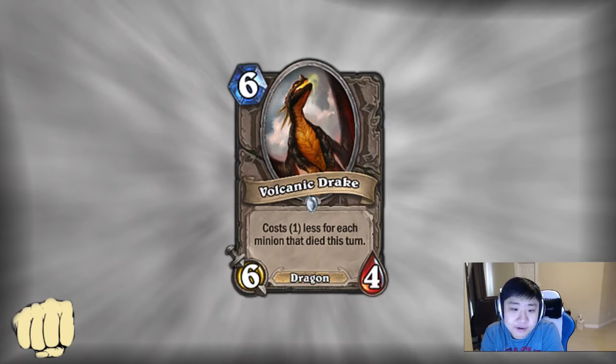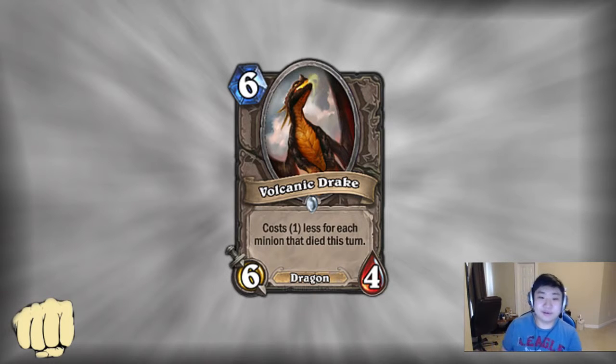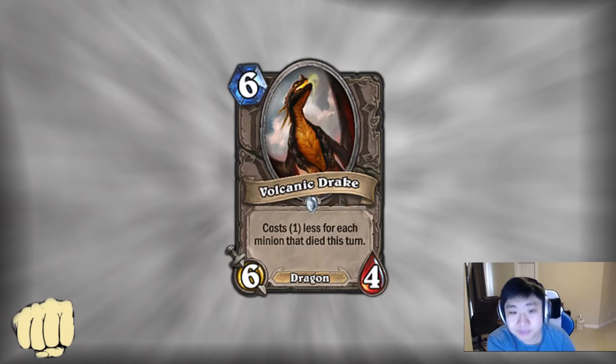Volcanic Drake: 6-mana 6/4, costs 1 less for each minion that died this turn. You have to think about how much mana this card would cost for it to be good. Would you play a 4-mana 6/4? Maybe. No one plays a 4-mana 5/4. A 3-mana 6/4 would be amazing. So it's somewhere around 4 mana, and you need 2 minions to die this turn for it to cost 4 mana. It's also a dragon, which is a huge part of its value — ultimately it's just a vanilla 6/4 otherwise. If you're going to play a combo-ish deck trying to Flamestrike or Frostbolt Doomsayer then drop Volcanic Drake in the same turn, you're not really benefiting from the dragon theme. And if you're trying to build it into a dragon deck, it's very hard to proc the cost reduction. So yeah, I don't have a whole lot to say — I don't think it's that strong.